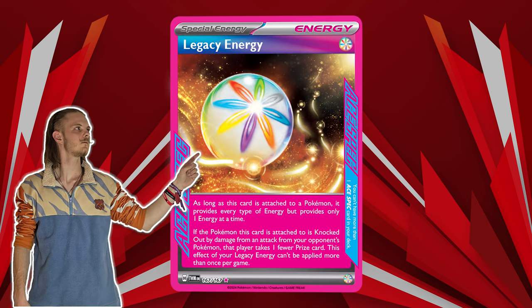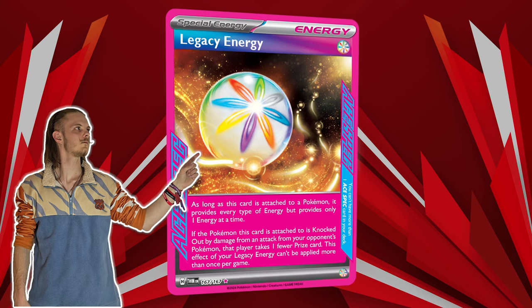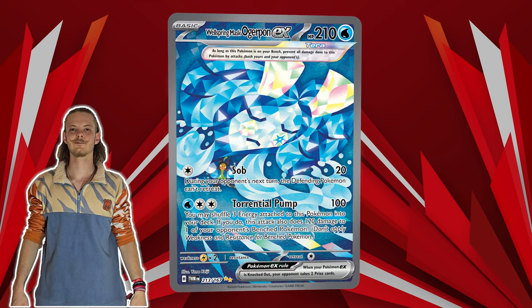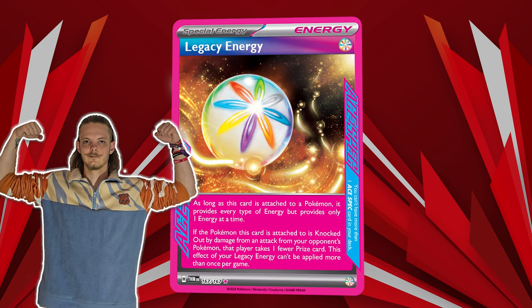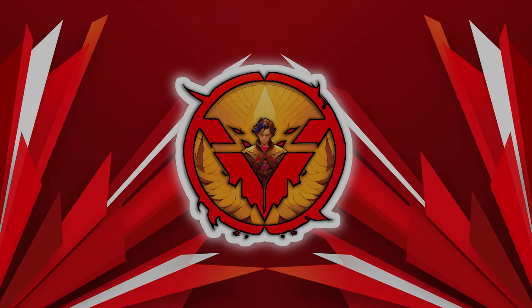In 8th place comes Legacy Energy, which is firmly used in Lugia V-Star, in combination of course with the newly released Wellspring Mask Ogerpon. Lugia has just become a force to be reckoned with once again, and since its rebirth it's still staying strong.